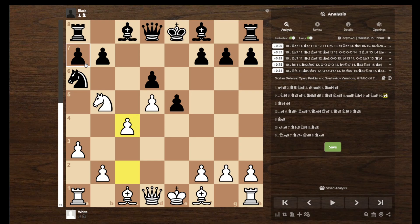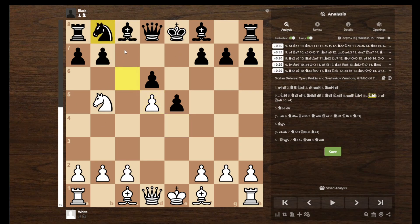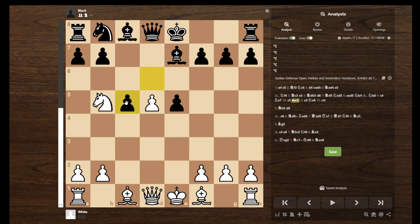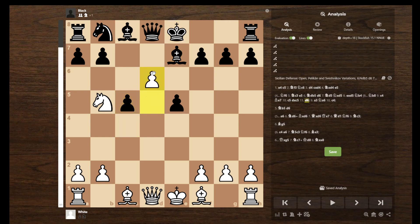And you have a win rate of almost 65% here. So after you reach this position, which is actually pretty much almost forced, you will still play C4. And after the most common move, Be7, you can actually play C5. If they take, you have the move D6.